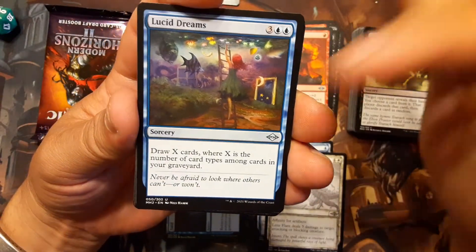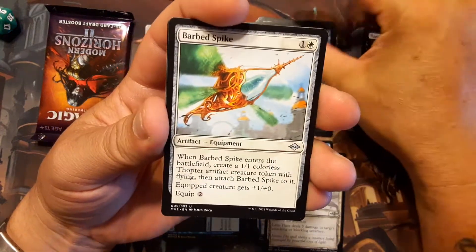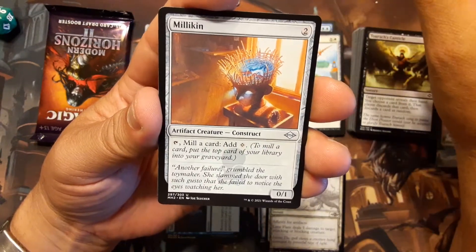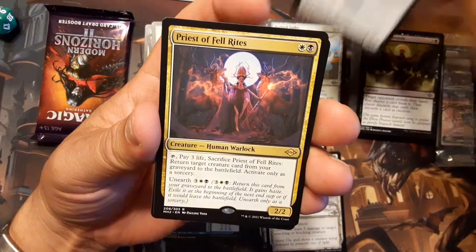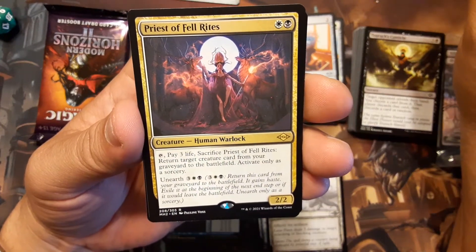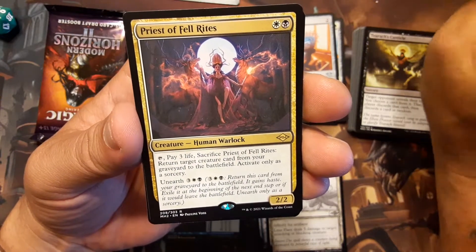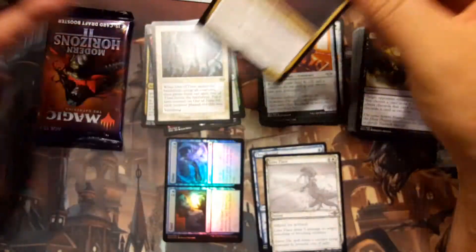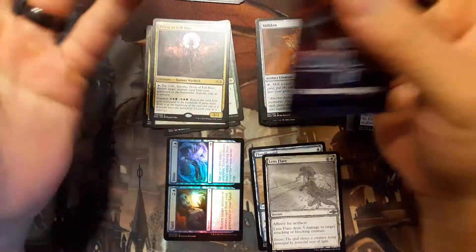Lucid Dreams — I like the artwork on this one, it's really kind of out there. Barb Spike. Milliken — not my favorite artifact to get. And the rare mythic is Priest of Felwrights: one white, one black, Human Warlock. Tap, pay three life, sacrifice Priest of Felwrights — return target creature card from your graveyard to the battlefield, activate only as a sorcery. And it has Unearth for three mana, a black and a white. It's a 2/2. It's okay — would go into an Aristocrats deck for sure, not mine, but into somebody's.